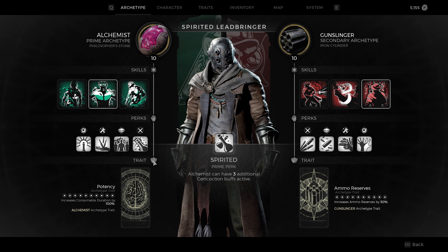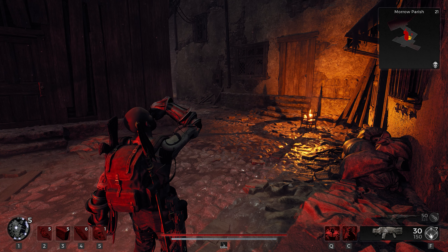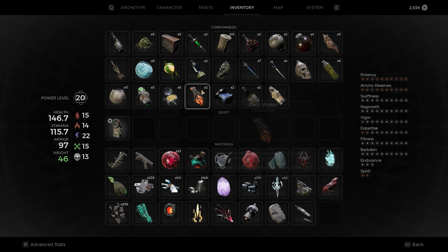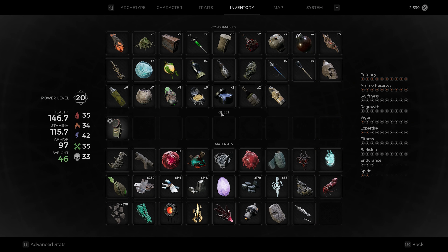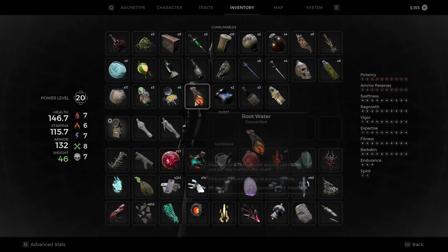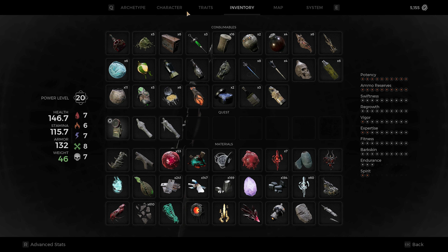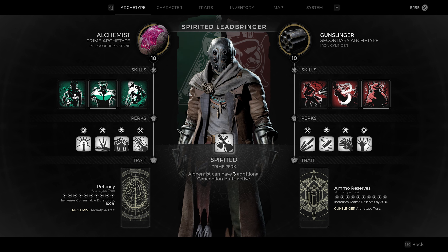On the Alchemist side, the highlight is that you can have additional consumables — additional concoctions — active on the build at the same time. Without the Alchemist archetype you can only have one concoction active at a time, but by leveling it to 10 you're able to have three additional concoction buffs available. So for example, we can use Darkseid for additional health, stamina and movement speed, Rootwater for additional regeneration, or even additional experience gain. You're able to have four of these buffs up at the same time and they last for two hours, which is really useful for long sessions finishing entire worlds.